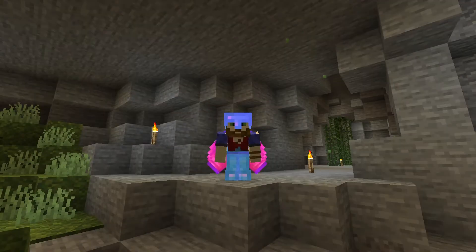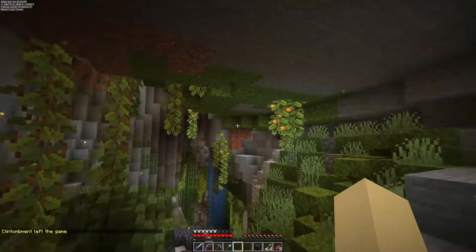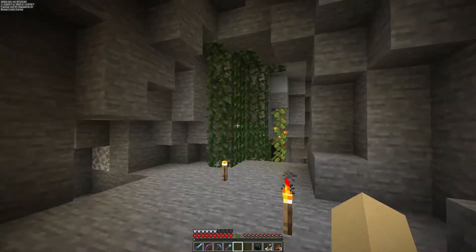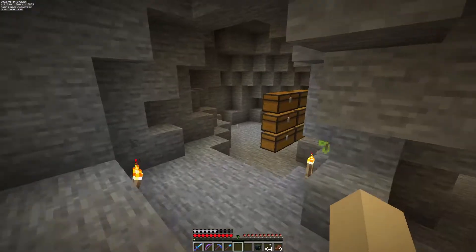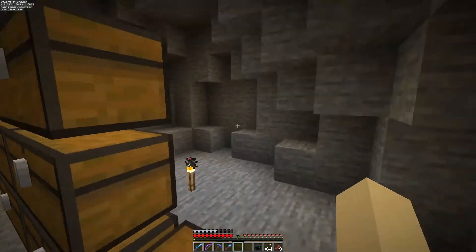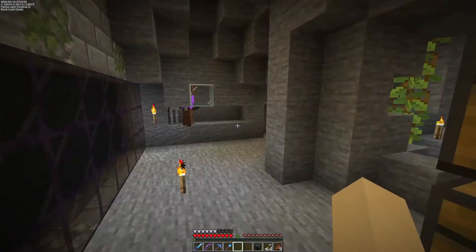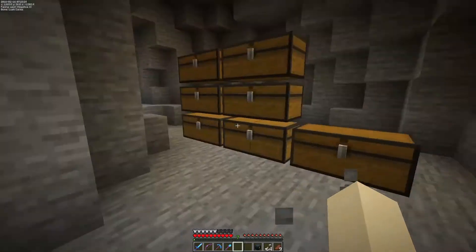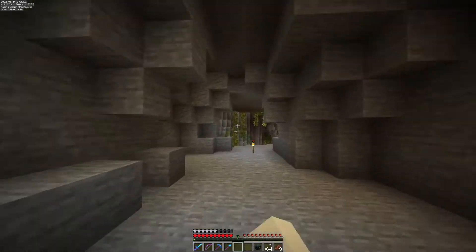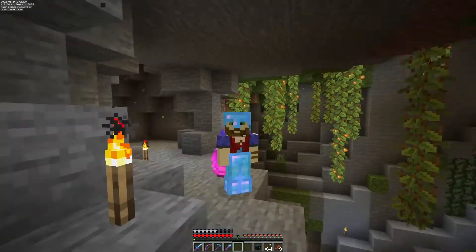Hello everybody and welcome back to a brand new episode here on Zeta Craft. In the previous episodes we started hollowing out the area and creating a path. I've been doing some work off camera - it opens up quite nicely, runs down here, split into two, and then comes into here where the elevator is. The idea is to put chests over here and have items go underground into a sorting system, which we'll be working on today. Also, I want to try a creeper farm because I need gunpowder - between episodes I went to the End and got myself a pair of wings.